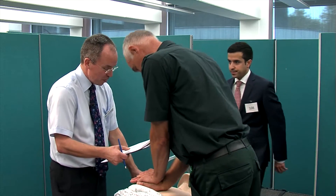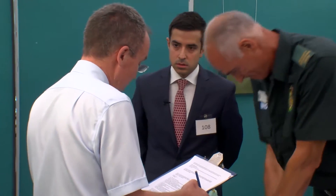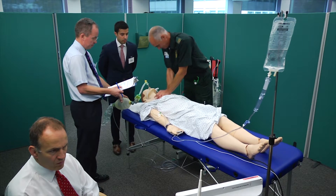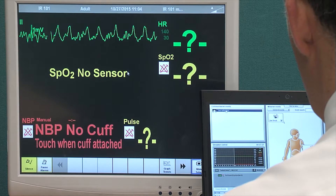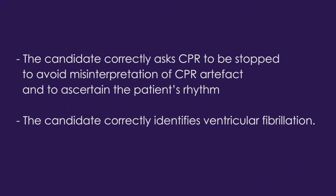Thanks for coming to help. This is our patient and, as you read, he's been brought into the emergency department by the ambulance crew. What rhythm is he in? Could you pause CPR for a moment, please? Ventricular fibrillation. The candidate correctly asks CPR to be stopped to avoid misinterpretation of CPR artefact and to ascertain the patient's rhythm. The candidate correctly identifies ventricular fibrillation.